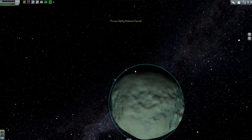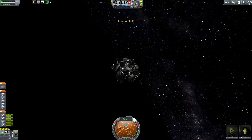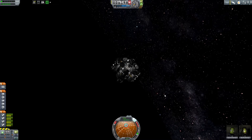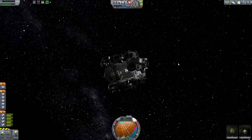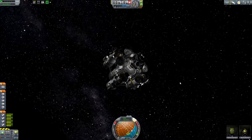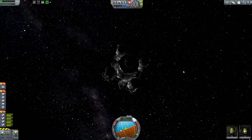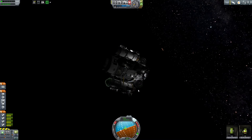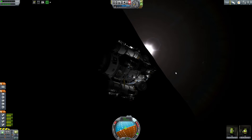I finished setting up the maneuver node and you may notice things look different - that's because I installed the new Renaissance pack. Oh look, Kerbin in the background, that's really cool. I installed it between setting up my maneuver - I saw it was released on Curse so I decided to go get it. The Renaissance pack is what I've been using to make the game look the way it does with all the textures, but this is more or less an updated version of it, so I overwrote some of the changes I had made to my old pack.